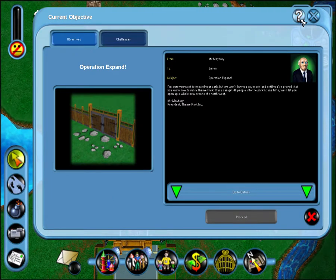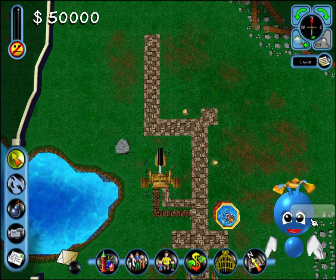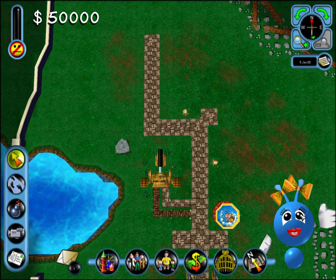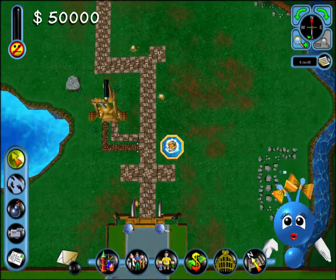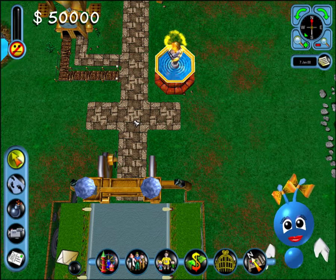Pay attention now. The first stage of our expansion is to open up the land to the North-West. There's nowhere for people to buy food and drinks. Why don't you build some shops? Click on the Attractions button at the bottom of the screen and choose Build Attraction from the menu.